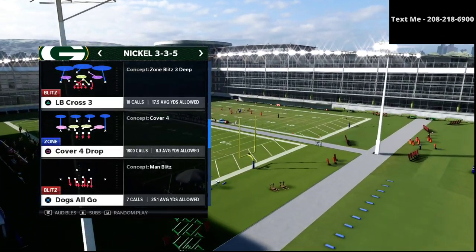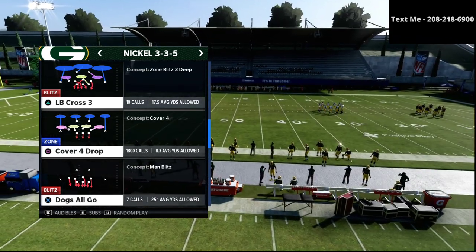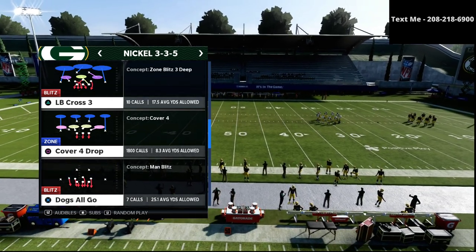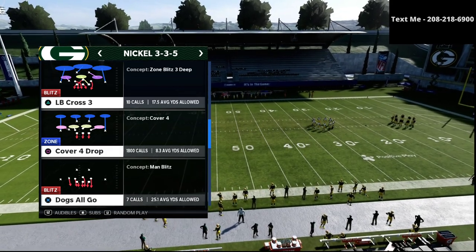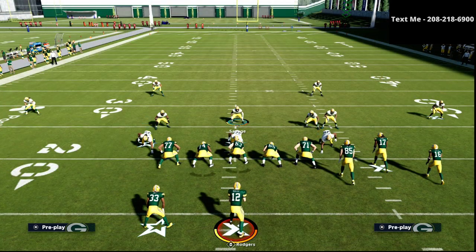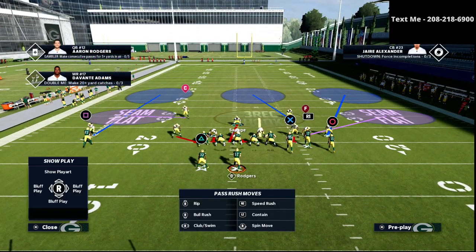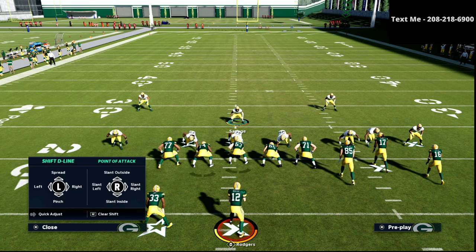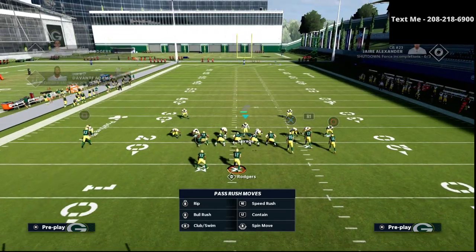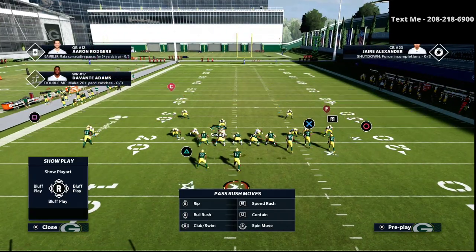I'm also going to share a little tutorial on how you can actually build your own blitzes in Madden 21 from whatever formation you want to blitz out of. We're going to come out in the cover 4 drop like we always do out of the 3-3-5, and we're going to audible down into the Mic Blitz 3. It's just a quick little audible. All we do as our custom is shift our defensive line to the left, crash the line out, and the blitz is pretty much set up.